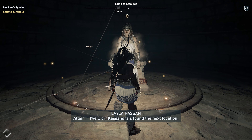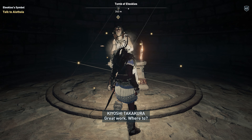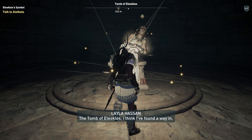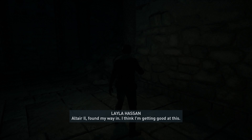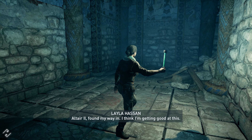Altair 2? I've — or Cassandra's — found the next location. Great work. Where to? The tomb of Etiocles. I think I found a way in. Altair 2? Found my way in. I think I'm getting good at this.